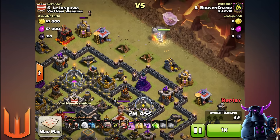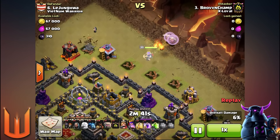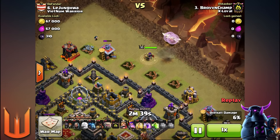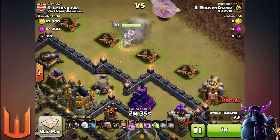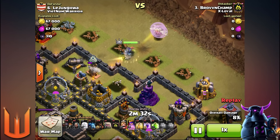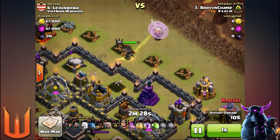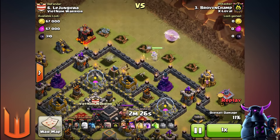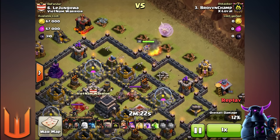The Archer Queen is commencing her clearance of trash on the outside right now. After clearing a bit of trash she'll move on to the defenses — there are some double giant bomb possibilities around that area, especially between the Wizard Tower and Archer Tower. She'll be clearing those defenses so the hogs don't ever have to go over there because there are no more defenses on that side.